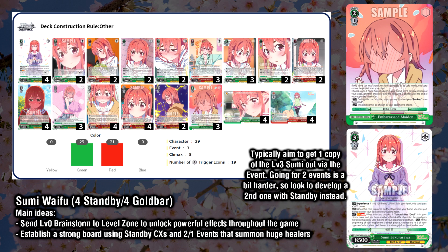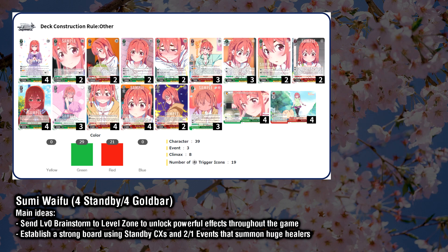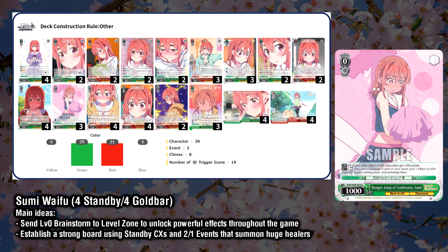Getting one copy of Sumi early using the 2-1 event is easy enough, requiring one event and one level 3 Sumi, but getting a second one out can be quite tricky as you would need another pair of event and level 3. However, if you can trigger a standby at level 2, you can easily bring out either a second copy of the level 3 combo, or one of the PR Sumi, which gives a global 1500 boost if she's in the front row, further bolstering your already huge board. As this deck relies on getting that level 0 brainstorm into your level zone every time, we also run 3 copies of the level 0 support, which has an ability to level swap in case you miss it at level 0. As long as you're able to get that brainstorm into your level zone, it unlocks the powerful potential of the rest of your deck.